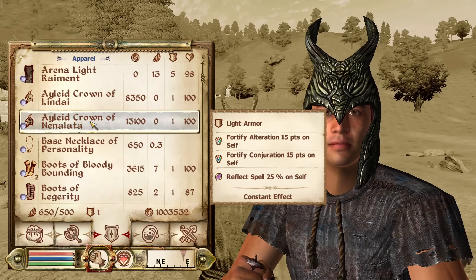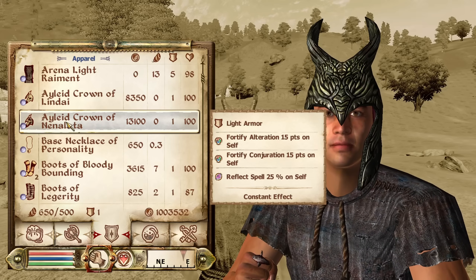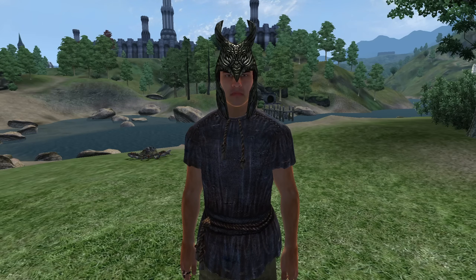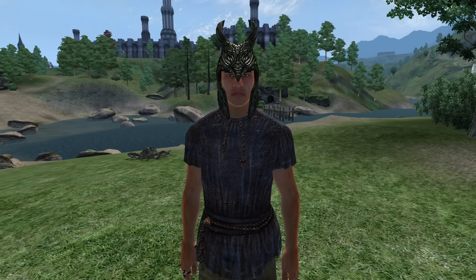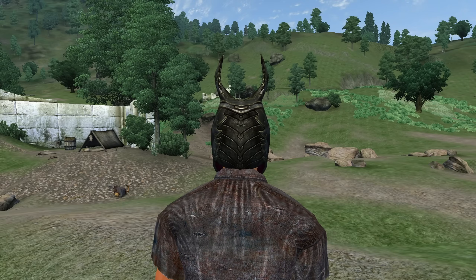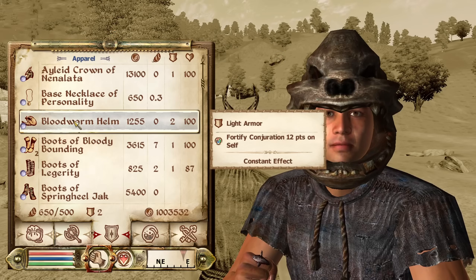Next, we have the Ayleid Crown of Nenalata. The Ayleid Crown of Nenalata can be found in Herminia Sinna's house in the Elven Gardens district of the Imperial City during the quest Secrets of the Ayleids. It is light armor and has enchantments of Fortify Alteration and Conjuration for 15 points, as well as Reflect Spell for 25%. It has an armor rating of 0 and a value of 13,100 gold.